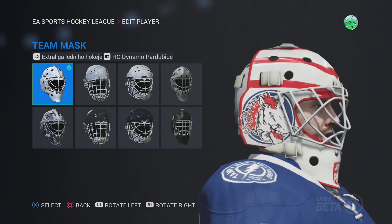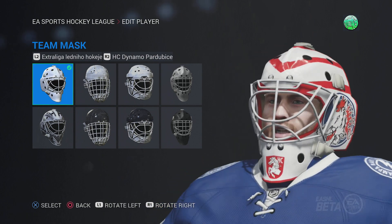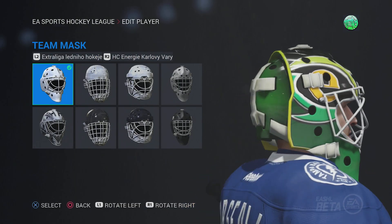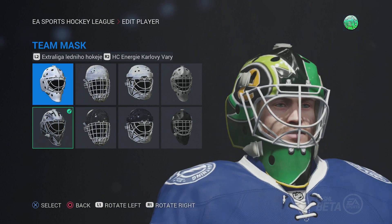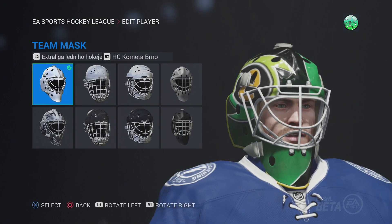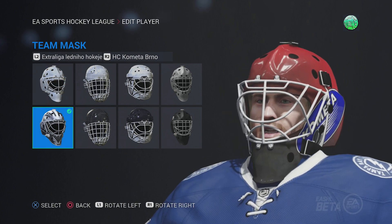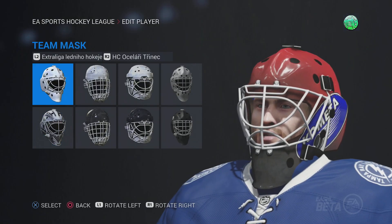Dynamo Pardubice — I probably mispronounced that — basic mask again, logo on the side. Karlovy Vary — unfortunately this mask isn't what I hoped it'd be, but it's cool. I wouldn't wear it though, even though that's one of my favorite logos in the game. Kometa Brno — pretty basic mask, I don't think anyone's really going to wear that one.